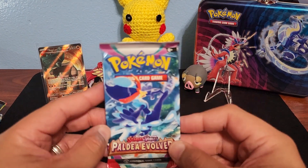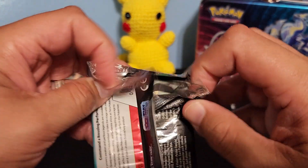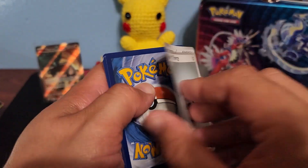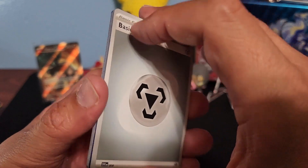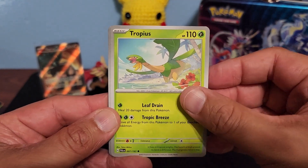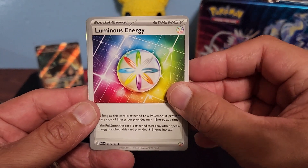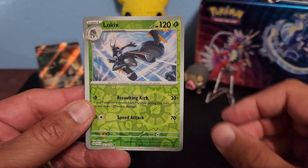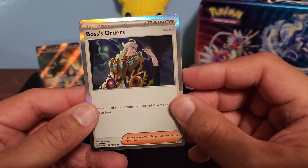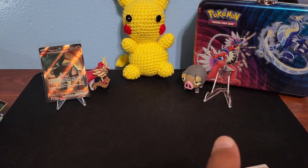Can we get one more? At least two hits out of this, out of Paldea Evolved? What do we want from here — I already forgot, we moved on to Obsidian Flames. That's nice — Luminous Energy, I always like the look of those. And Boss's Orders right at the end there, a trainer card. Hope you guys enjoyed that — make sure to hit the like button and subscribe.